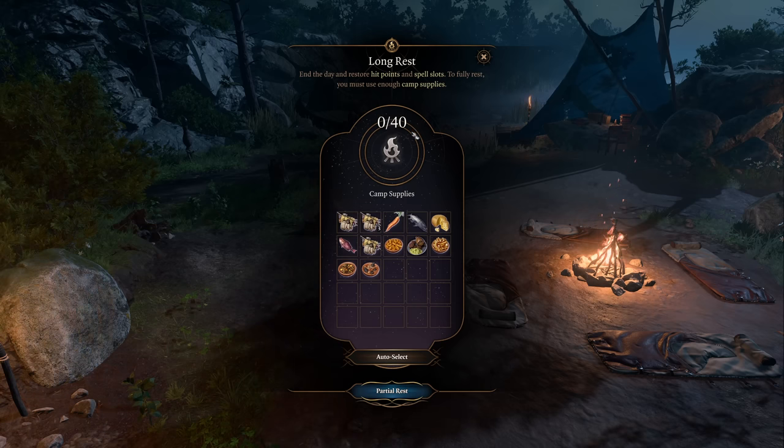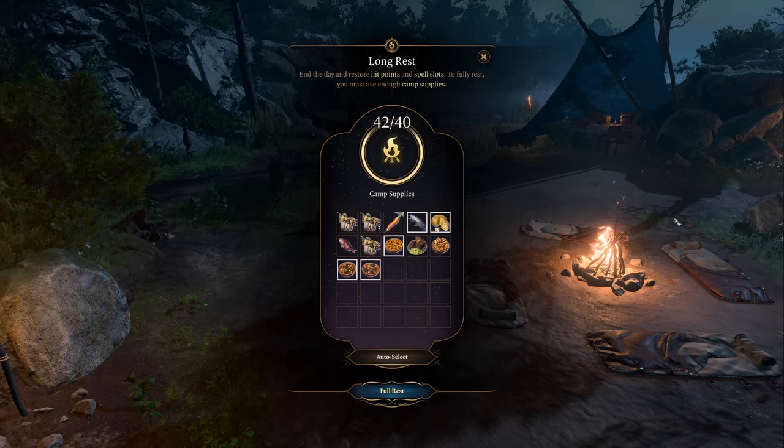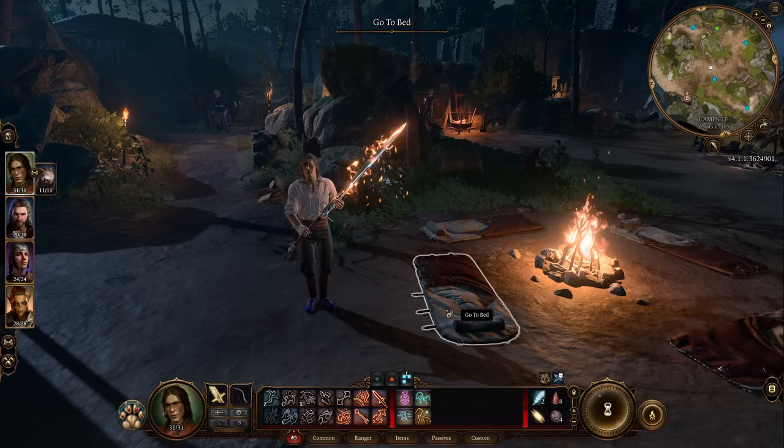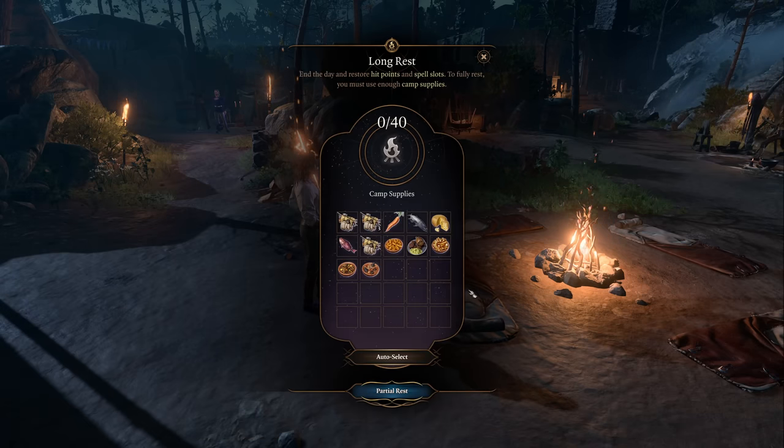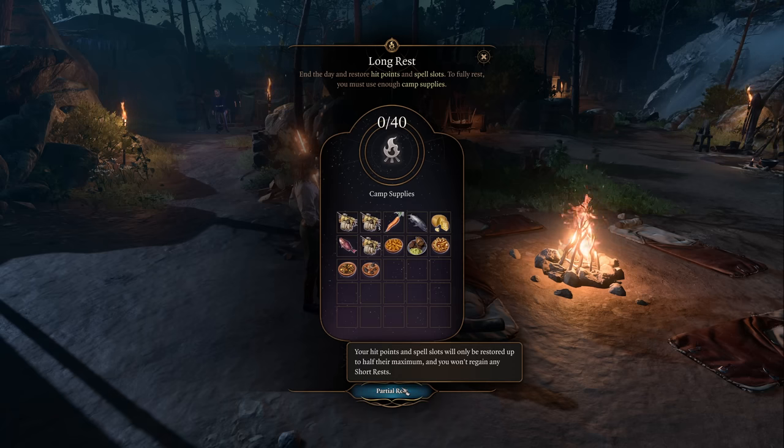You'll need to figure out what camp supplies to use for the rest. On balanced mode it costs 40 camp supplies for a successful long rest; on tactician it costs 80. As long as you have camp supplies, just click auto-select and it will fill those in. If you don't have enough, you can take a partial rest, which restores hit points and spell slots but only up to half their maximum, and you won't regain any short rest charges.